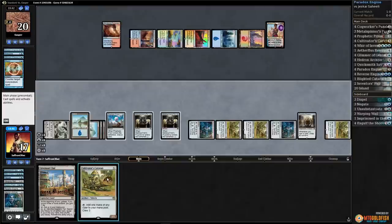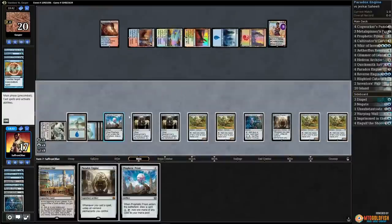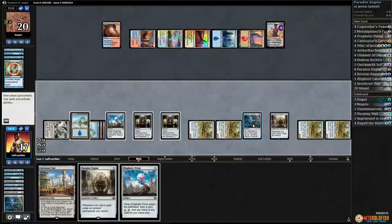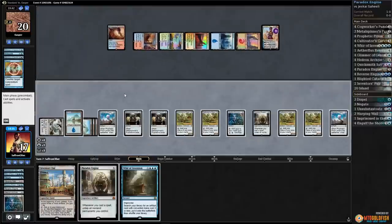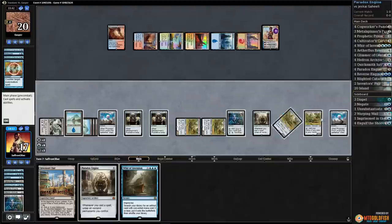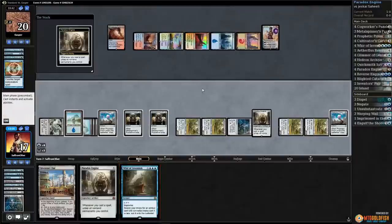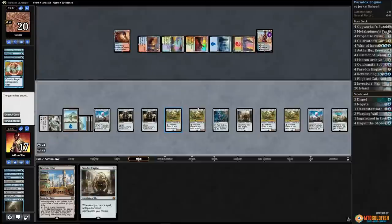Play a Caravan, untaps everything, untaps everything, sack a Hedron Archive. Prophetic Prism isn't bad — that gains us a lot of mana. Tap everything — we are piecing this together and might be getting there. Prophetic Prism gives us a bunch of mana and draws us a card. Whir of Invention — that's a good one. We net one by playing another Paradox Engine. Tap everything, Whir of Invention X4 gets us our Aether Flux Reservoir, and our opponent scoops it up.